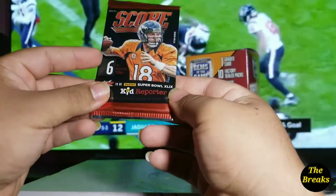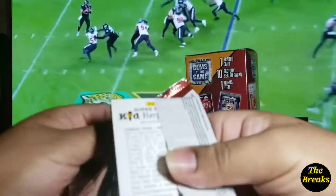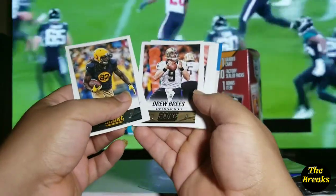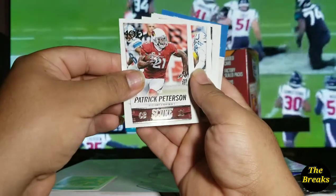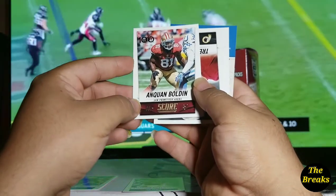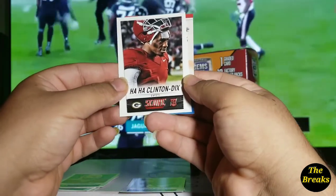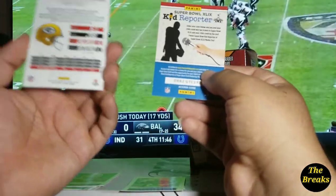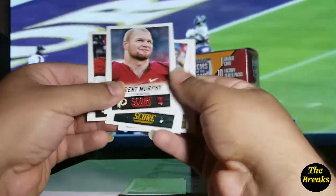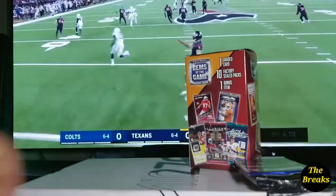Alright, we're going to get started with this Score — this is going to be 2014. We got Eddie Lacy, Drew Brees. What is that — Hot 100? Patrick Peterson, and then also another Hot 100 of Anquan Boldin. We have Trent Murphy. And then — Clinton Dix, rookie card. I've never heard of him, and with a name like that I think I should have heard of him. I didn't realize that this was a rookie also — Trent Murphy. So yeah, alright, let's move along.